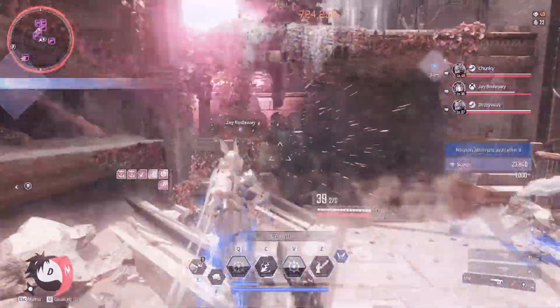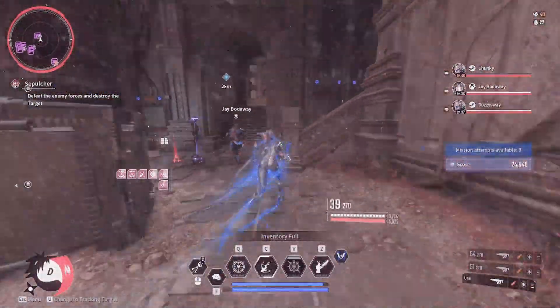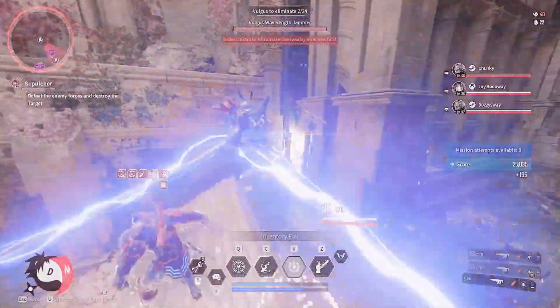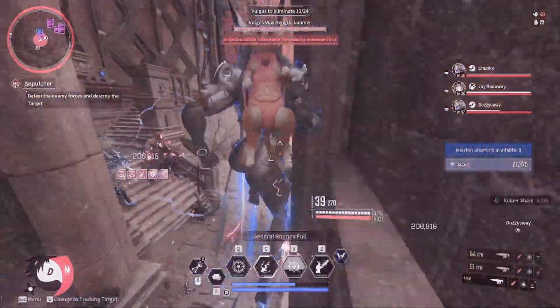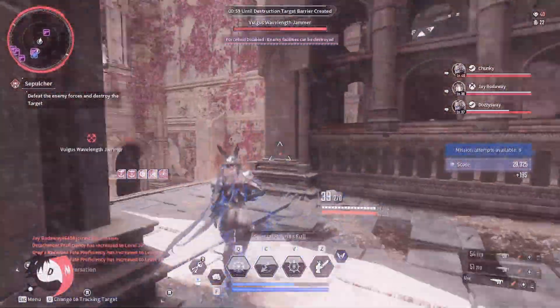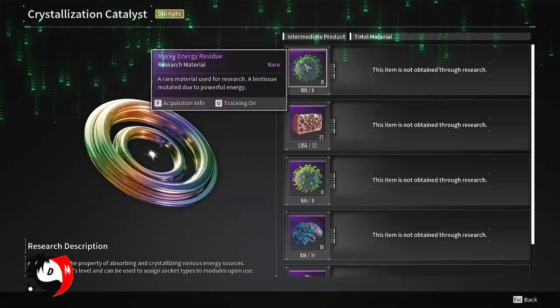At any given time you guys can check the chapters if you want to go directly to any of the resources or directly to the Crystallization Catalyst Blueprint farm. I will also be adding cards in each of the chapters for their designated resources, so if you want to watch the whole video for the full resource farm guide and locations — as some of them require precision code breakers and the use of Enzo — that detailed in-depth guide will be there as well.